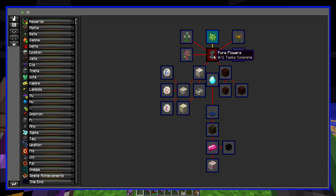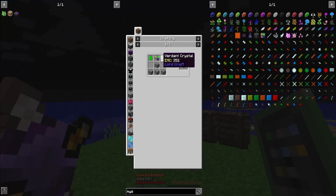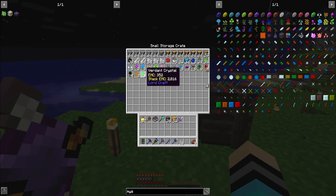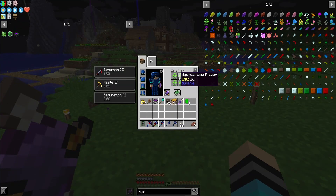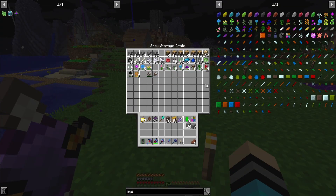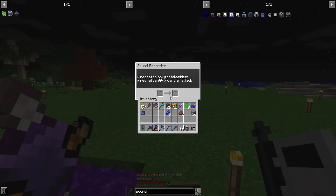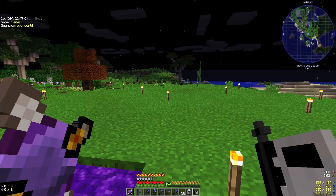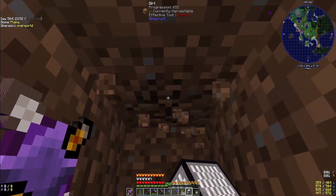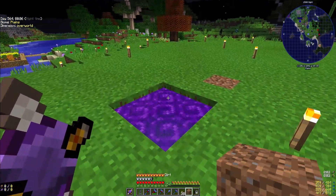I completed mystical fertilizer. Now we have to get pure flowers, which we need a petal apothecary and a pure daisy. For that we need stone, the verdant crystal, and a mystical flower cluster, which I did complete already — kind of a grind but I did that off-episode. So I got those. I need to make another one of these. Let me get some stone. I might get a sound muffler to mute that. There we go, that should be better.